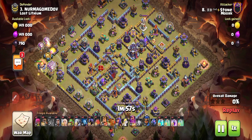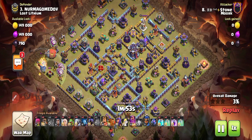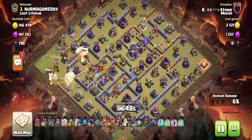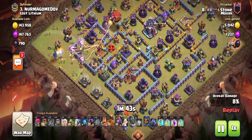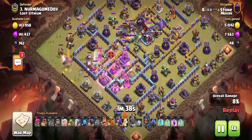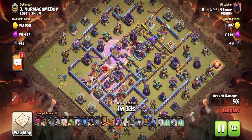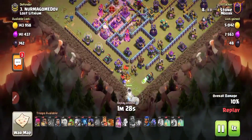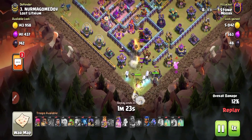He just dropped the balloons — he wants to reach the middle. He used a wall breaker ability because he wants to funnel toward the middle side. The air sweeper is pushing the balloons back. Lava is coming — I recommend lava and ice golem for the Clan Castle. He's now in big trouble. He's coming from this side and the lava is heading there.